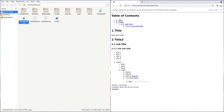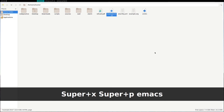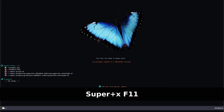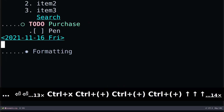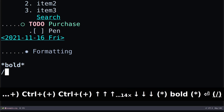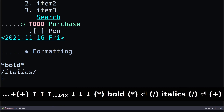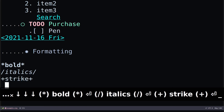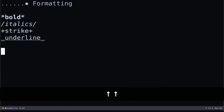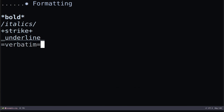Some things I forgot to show: I'll reopen Emacs and the org file. For basic text formatting: use stars around text for bold, slashes for italics, plus signs for strikethrough, underscores for underline, and equals signs for verbatim. These are the basic font formatting options available in org mode.